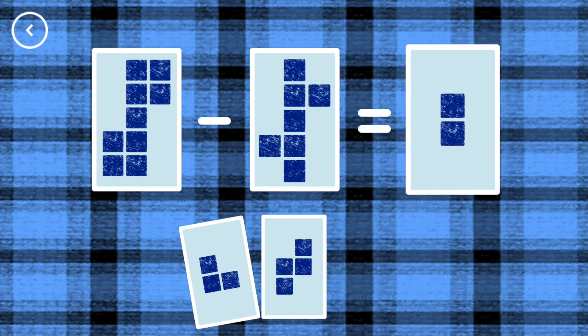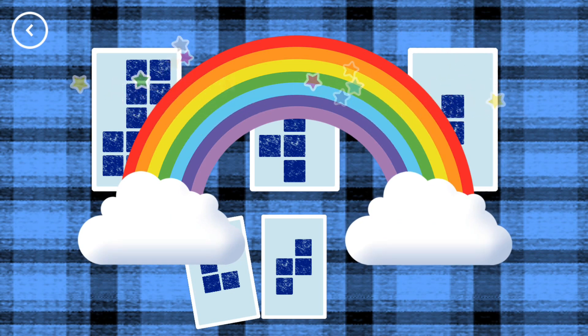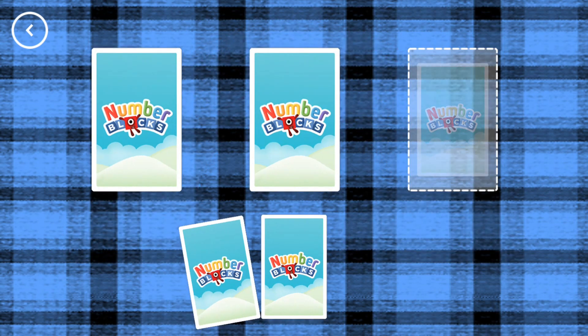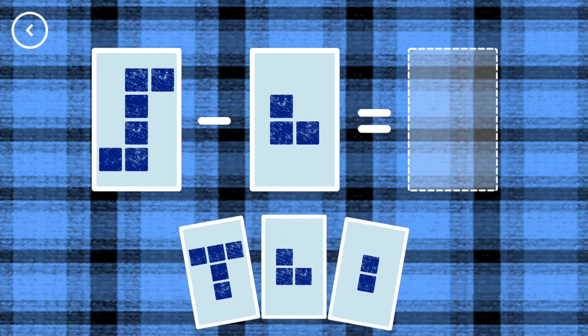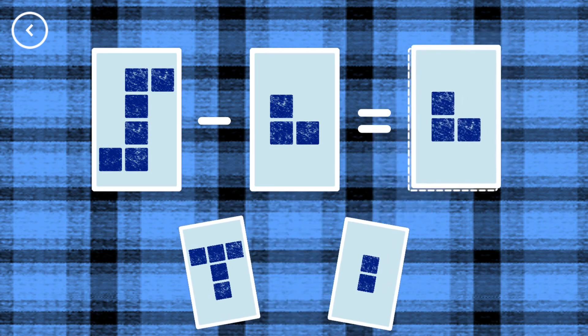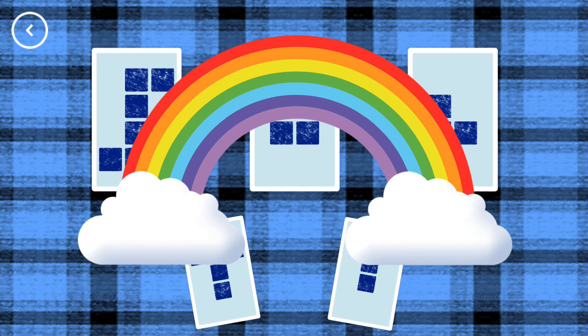2, 9, minus 7, equals 2. Correct! 3, 6, minus 3, equals 3. That's the correct answer!